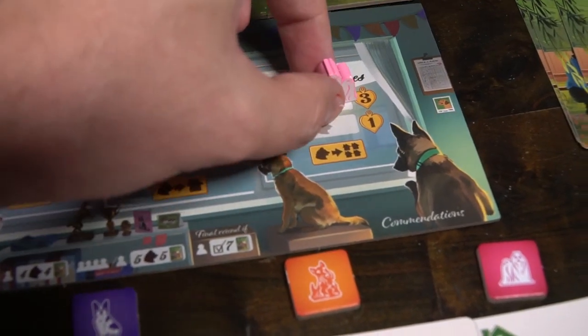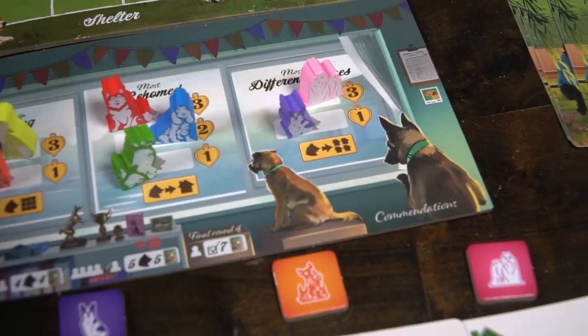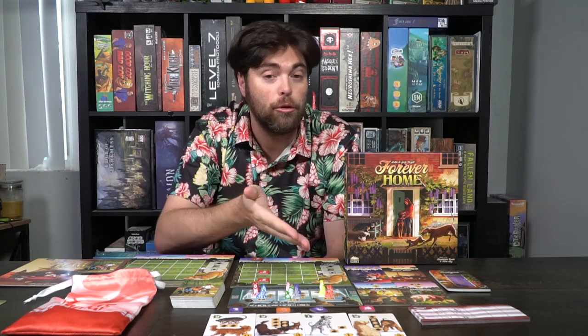Then there's the most different homes — if you have a yellow dog in every single one of the four different areas and have the most of them, you score three points; orange gives you one. These can be mixed and matched and will be different each game.